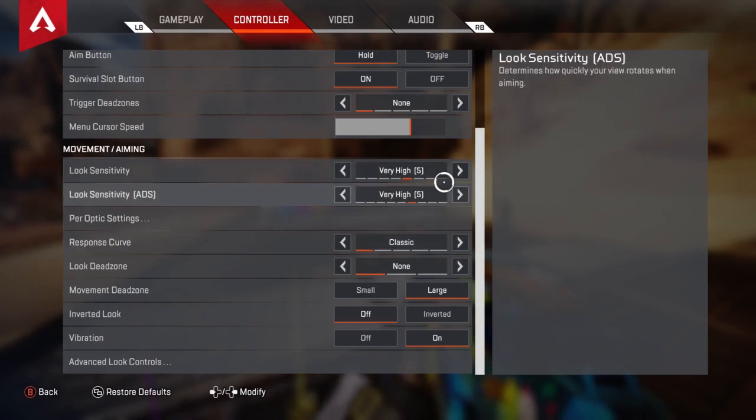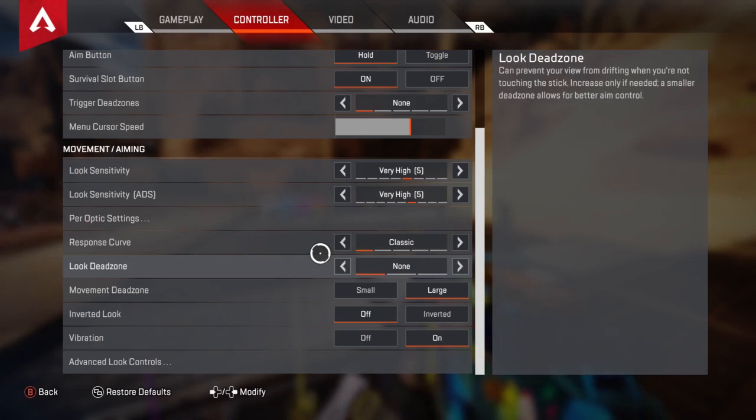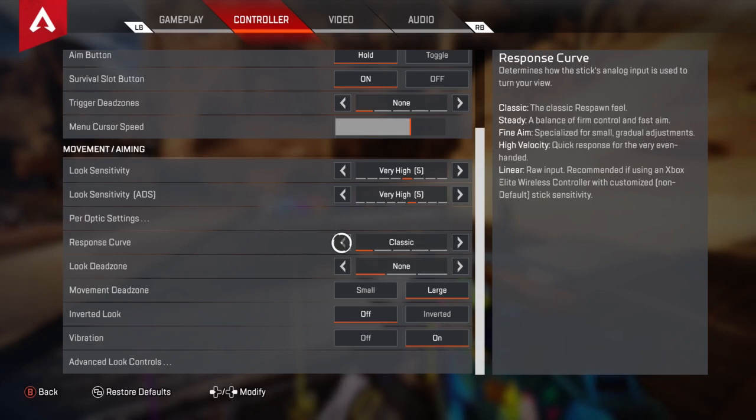First thing — turn your look sensitivity to 5. Turn your look sensitivity ADS also to 5. Turn your per optic setting off. After that's set, go down to your response curve. Classic is the classic Respawn feel like Titanfall. Steady is a balance of firm control and fast aim. Fine aim is for small gradual adjustments. High velocity is quick response, and linear is absolutely raw input — every tiny movement goes straight into the game. I have it on classic because this game feels a lot like Titanfall 2 and it worked well there.